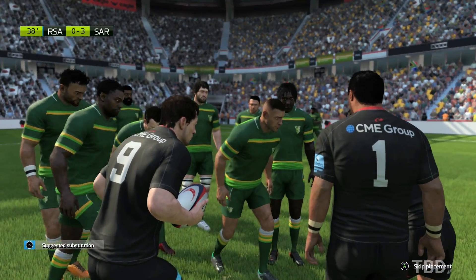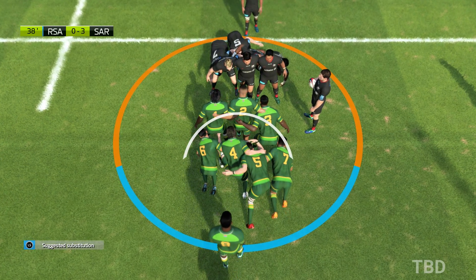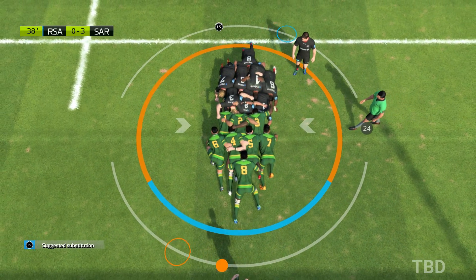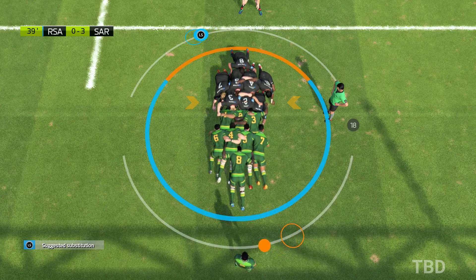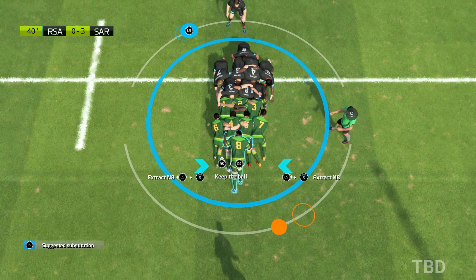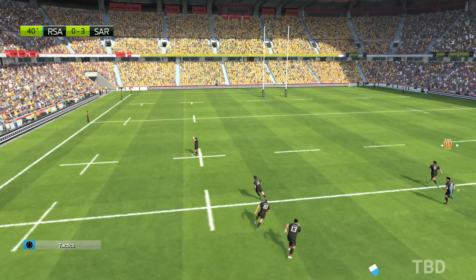And now for the first scrum of the match. Scrum half's put in for the scrum — it's in the opponent's 22. The pack holding on to its own ball at this scrum. Clean possession at the scrum for the forwards. Spencer kicks it and that may be recovered by Saracens.